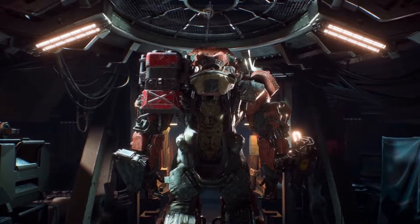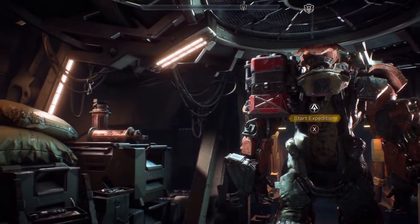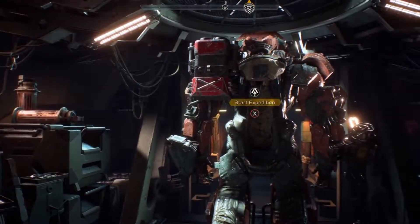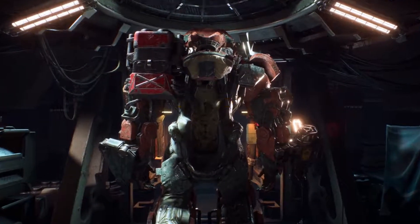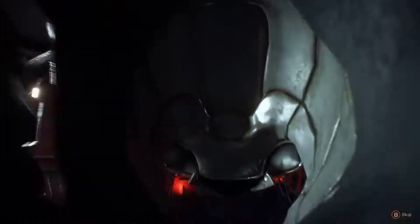Our expedition starts in the player's Strider. This is your forward base of operations. Here you can equip your Javelin with a wide array of gear, weapons, and abilities, as well as customize your appearance to show off your own personal style and flair. In front of us we have the Colossus. Jen will be our squad leader today, so Jen, let's jump in and get started.